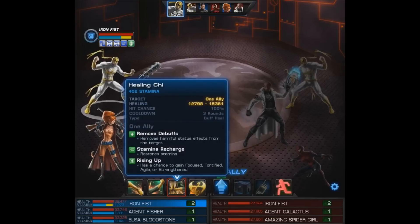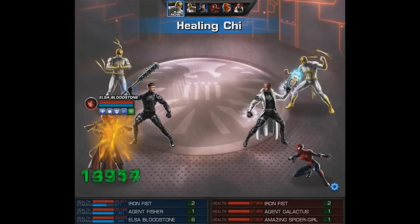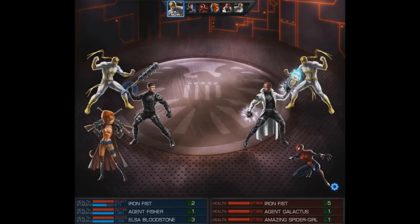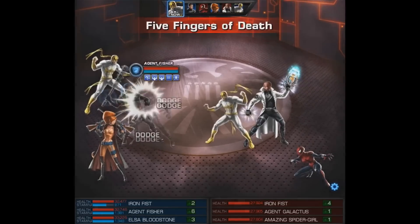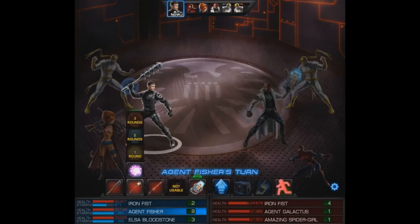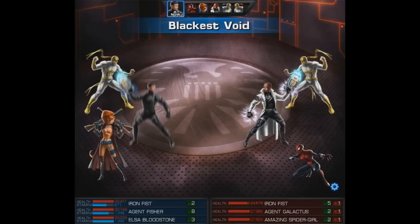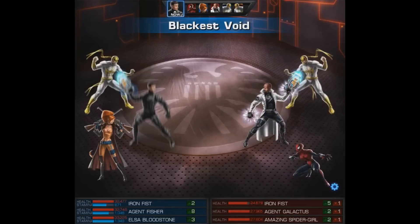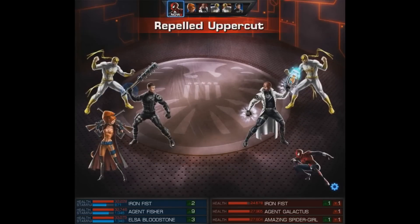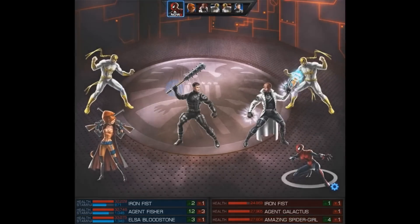We'll begin with Iron Fist. Iron Fist is a fantastic team-up for any hero in the game. He's going to give you prevent debuffs, combo breaker, heals, stamina recharge, and of course, Rising Up. Rising Up comes courtesy of his Farrick Aiso from Season 2, Chapter 6, Mission 3, and it causes Healing Chi and Praying Lotus to grant Rising Up. The main thing we're going to work with involving Elsa, at least for the first two team-ups, is going to be her Finest Hour, Level 9 attack.